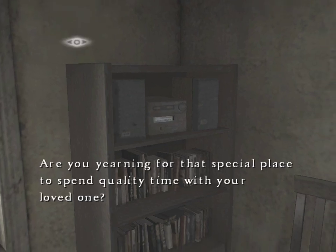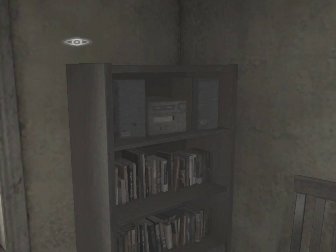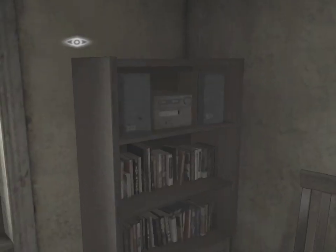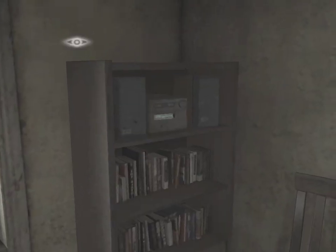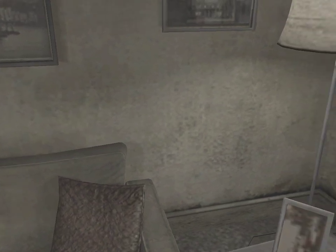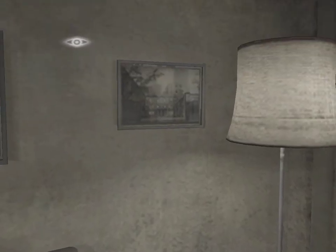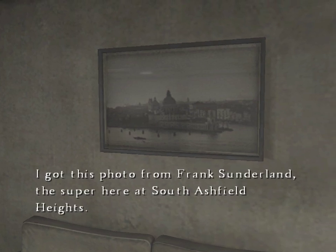Are you yearning for that special place to have a quality time with your loved one? Do you need to relax and get away from it all? Come to Silent Hill for the ultimate peaceful getaway. There are a few instances where you can turn on the radio and listen to a little blurb — it's just a nice little backstory for stuff. And this red book here is our only save point. We will be coming back to the apartment very, very many times. And Sunderland — that name does seem fairly familiar.